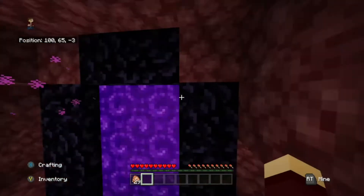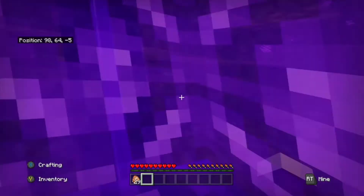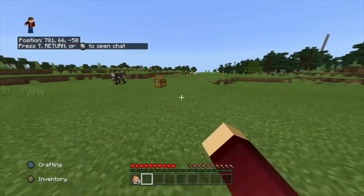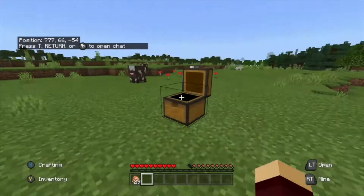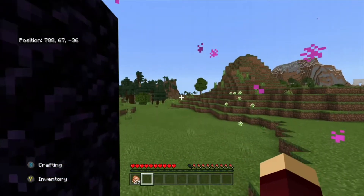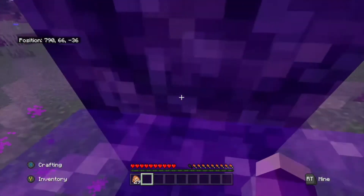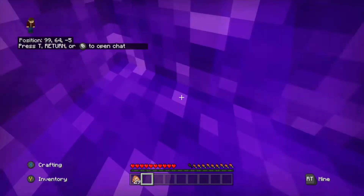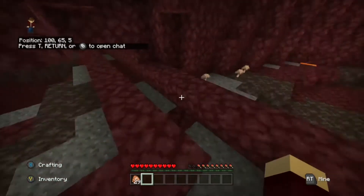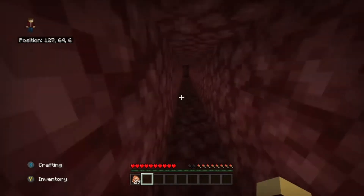I've done a little work off camera. This portal right here — if I go in — leads to the area where I'm going to be building the iron farm, which we won't be doing today but will do soon. I've got a materials chest there, and our house is just right over by those trees. I have this little pathway going on right here.